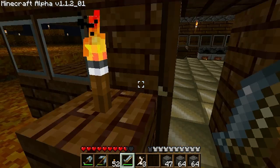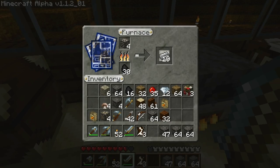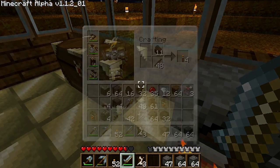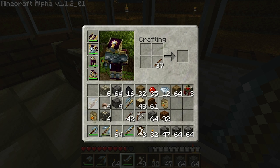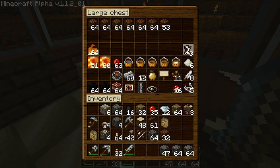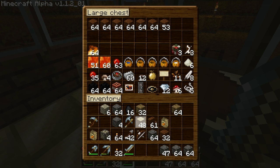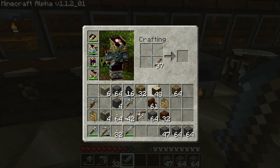Look at all that iron. Alright, nice torches because it was really dark down there. That special cool stuff goes here, there, there — this can go in here. Some mushrooms, I'll make some soup later. Diamonds here, redstone. I don't really organize this stuff but I will maybe. I'll leave this stuff in here for now.